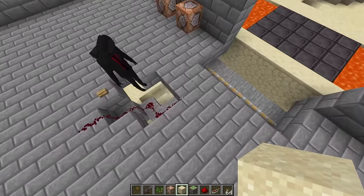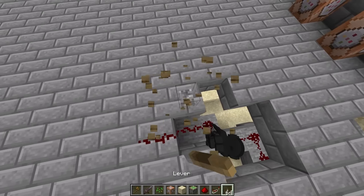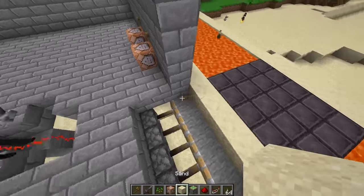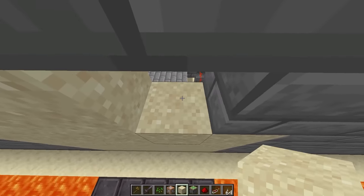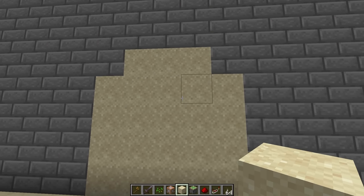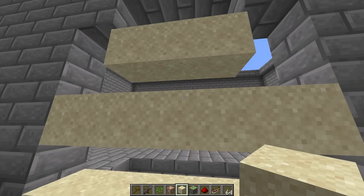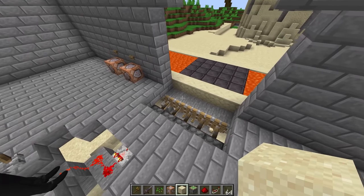We need the pistons on, then to turn them off. Let's replace the button with a lever and put all the sand back. It should be ready now — go ahead and flick it. Oh my god, that is SO awesome! It's so satisfying to watch. Now we just gotta set up a command block so it actually puts the sand back.